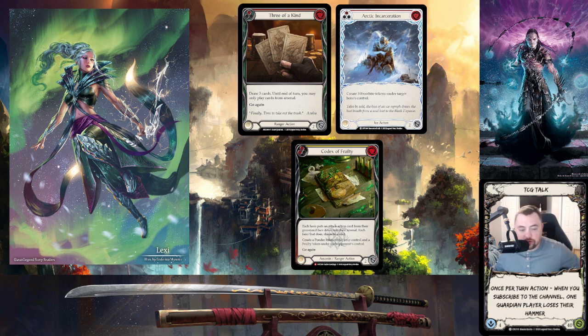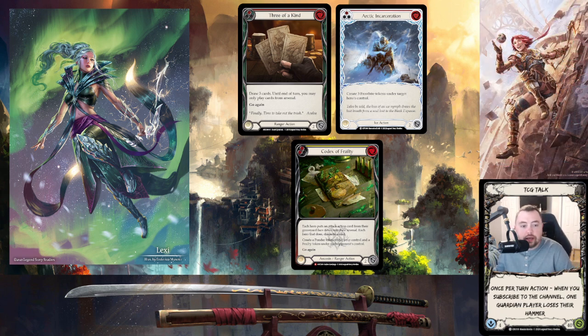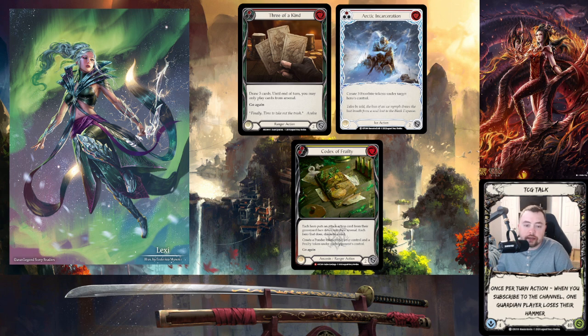Arctic incarceration is really tough — if they flip that and give you a frostbite, they can keep it in their arsenal slot and just threaten you. The first time you say 'no blocks,' they'll throw it and stun your whole turn. If you block a little, they'll probably keep it — it's a looming doom type of card. And three of a kind gives them an insane power turn but also lets them block with two cards, play three of a kind, and replenish their whole hand.